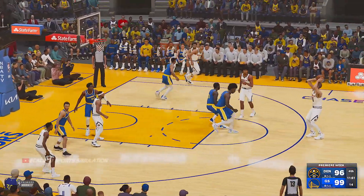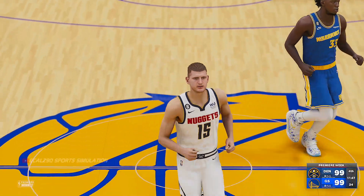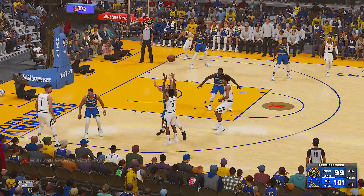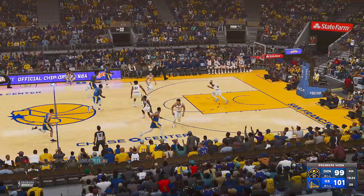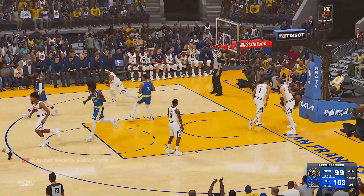We've reached the fourth quarter, and what has been a very competitive game should be an exciting finish. With Thompson sitting on the bench, here's the group that Steve Kerr has on the floor. Raymond Green grabs the miss, and so Green will bring it up for the Warriors. The biggest lead of the game — 15 points.